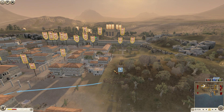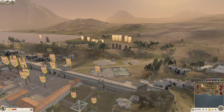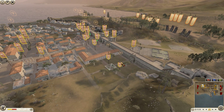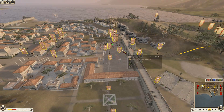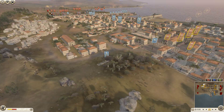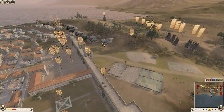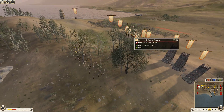Hey guys, what's up, Long Desert here and this is a commentary 3 versus 3 siege battle — a very large one actually. I am rushing out with some citizen cav and I'm playing as Epirus. My allies are Egypt and Macedon, going up against two Roman players and a Kush player.